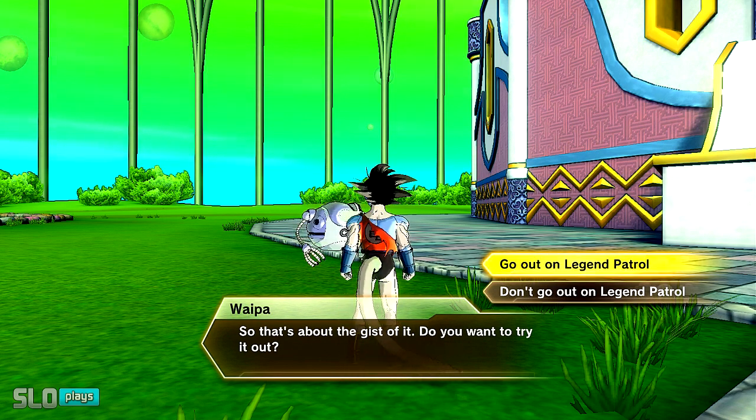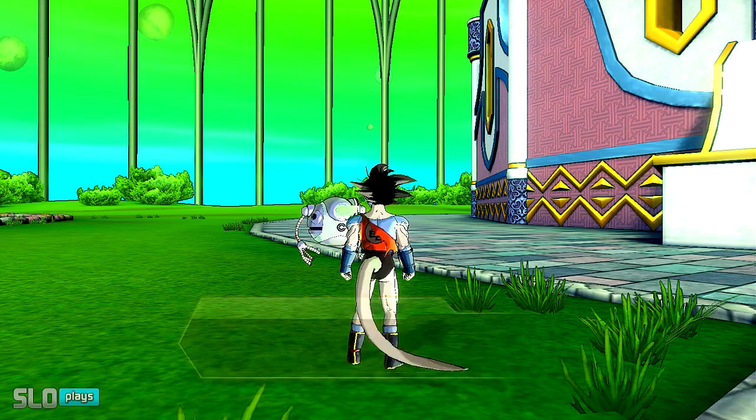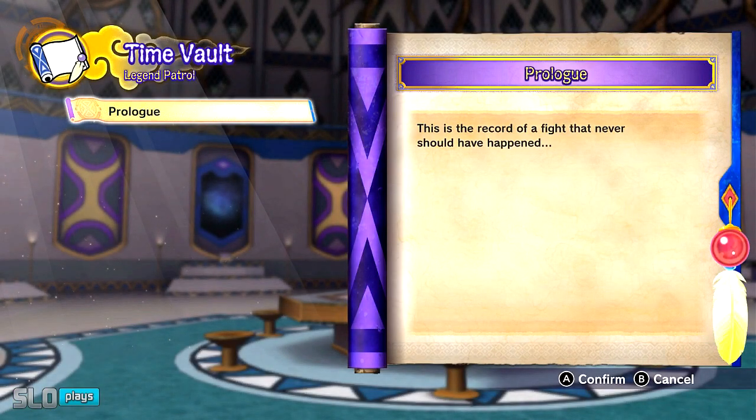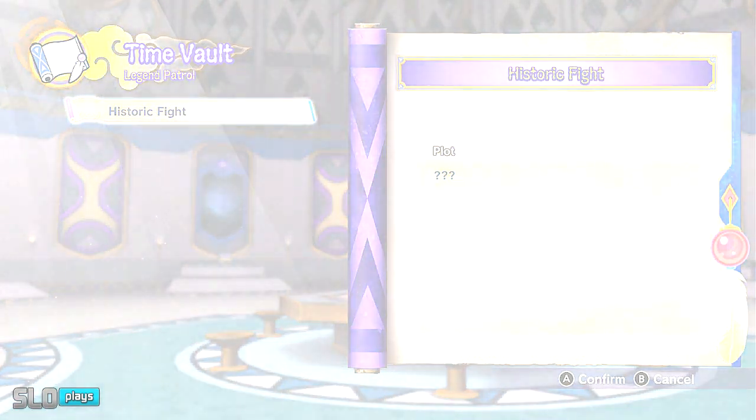You can get a taste of what it was really like to be the Legendary Hero. You want to go on the Time Patrol or the Legend Patrol quest, whatever you want to call it at this point. You can check it out for yourself and see the Prologue in the Time Vault. It's a really sick feature that they incorporated into Xenoverse 2 for Switch. Currently exclusive to the Switch version and potentially going to be added into PS4, Xbox One, and PC later on.